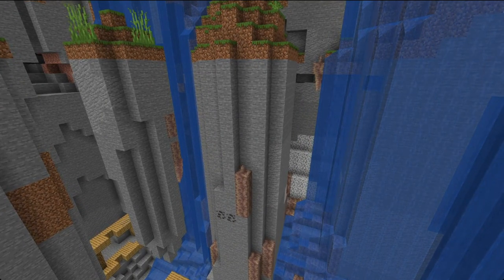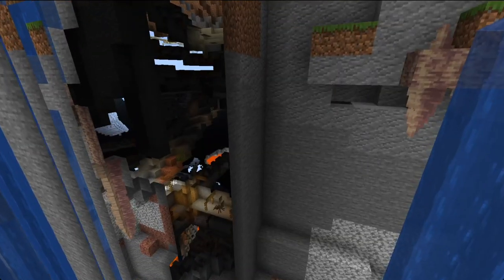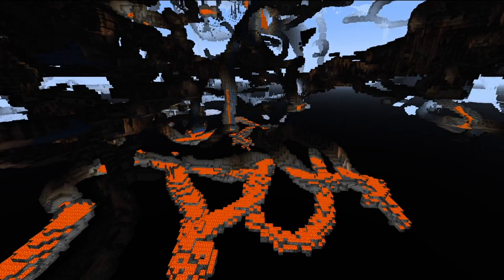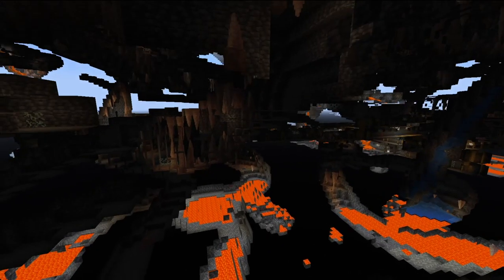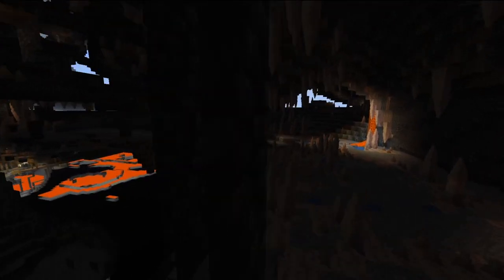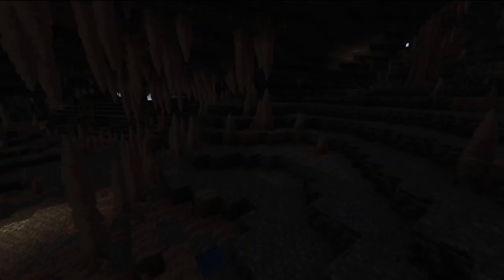So far we've been looking at the new world generation for cliffs and mountain ranges, but now it's time to look at the new caves. The Y level now goes to negative 64, which is incredible — we have a lot more room to mine. Right off the bat you can see a lot of changes, most of which consist of the new underground biomes including dripstone and the azalea biome, where you'll find glow berries and things like that underground, which looks absolutely incredible. The caves look amazing — they're much bigger and you're going to find a lot of different blocks.